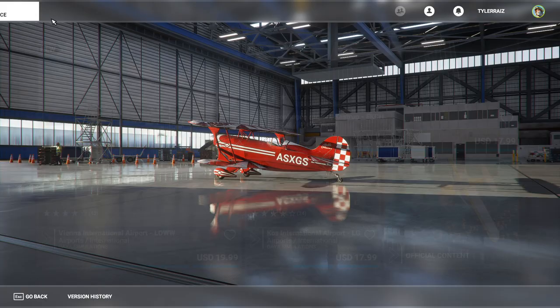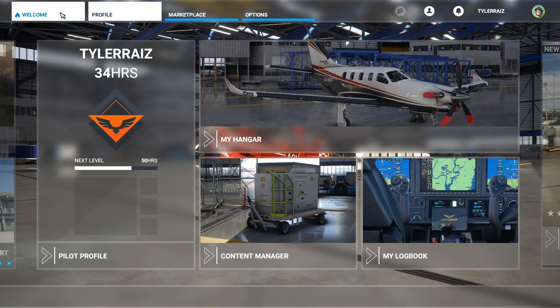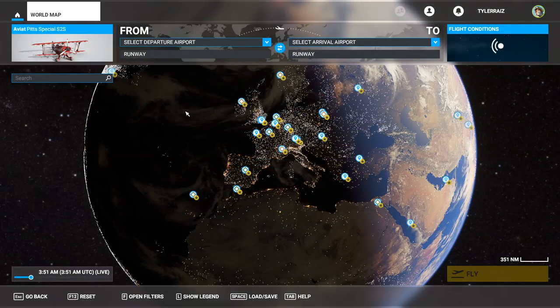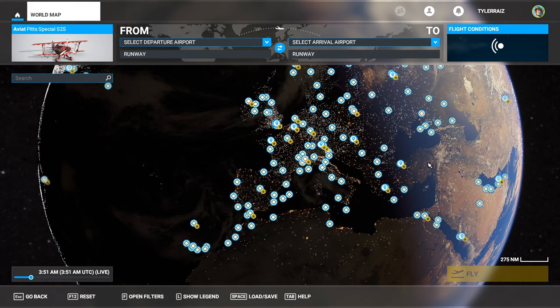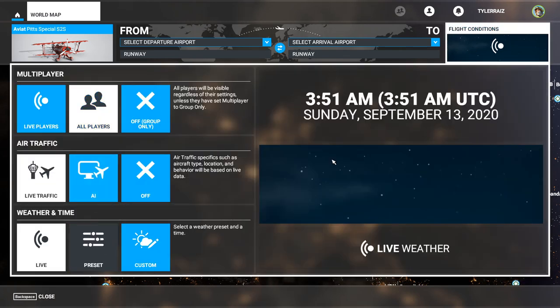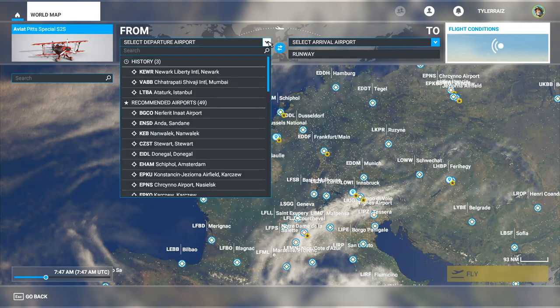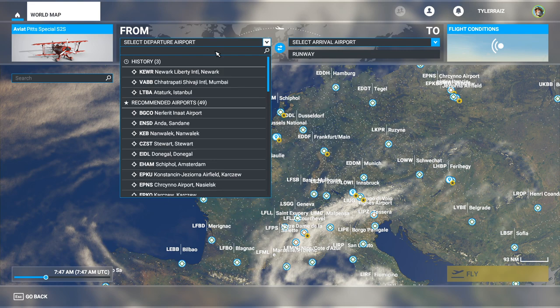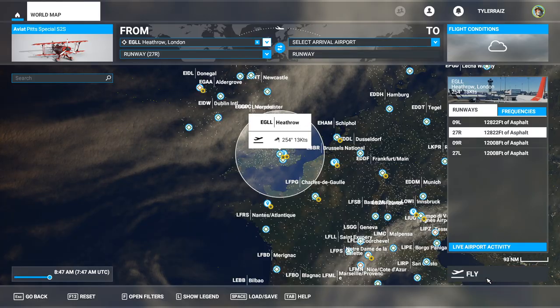I'll fly over London in the Pitts Special because it's a good plane to maneuver about in. Let's go to the world map. It didn't log my time properly — I've done way more than 34 hours in this game. The logbook in the game is horrible, but that's a whole other discussion. We want it to be daylight, and we'll just depart from Heathrow.